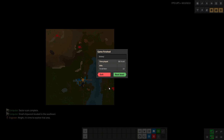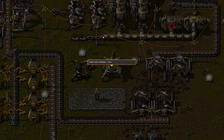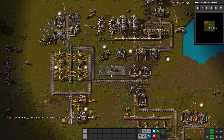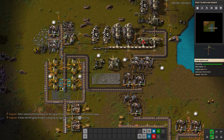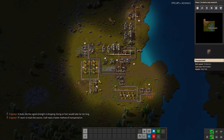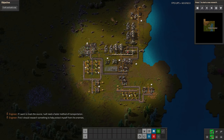It looks like maybe that little blue dot down there is the shipwreck. I'm going to proceed and do a quick save. We now have a more established factory. Sector scan complete — the radar has detected a distress beacon, but the signal is extremely weak. Based on the attenuation, the signal source must be over 200 kilometers away — going on foot would take far too long. So I'm going to need a faster method of transportation — likely a car or maybe a train. Research something to help protect myself from the enemies. We'll call this the end of episode one and save here.